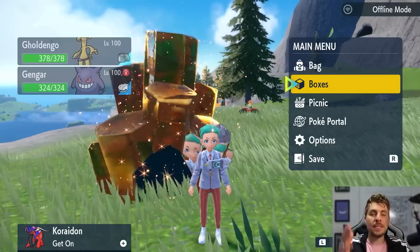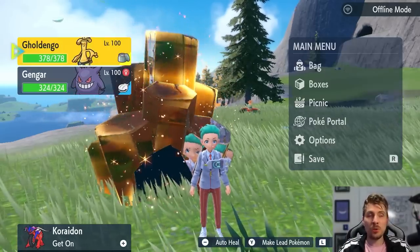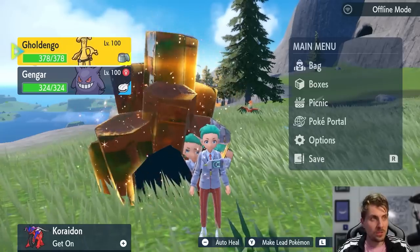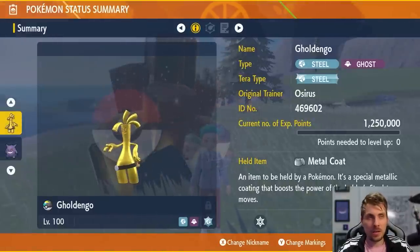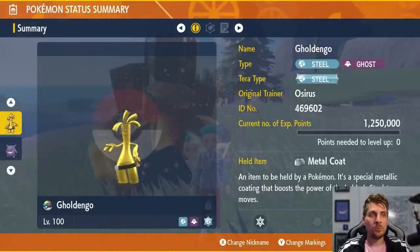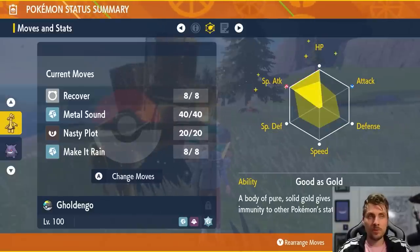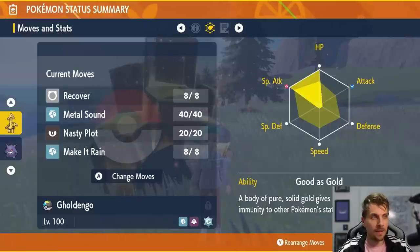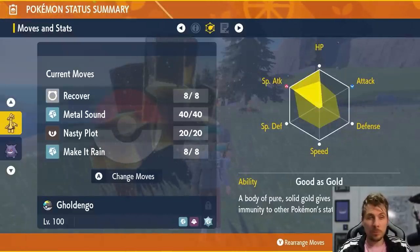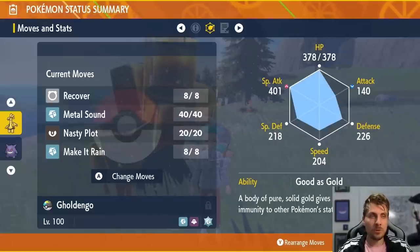Next we'll look at options specifically for Sylveon. A really nice option is Gholdengo — Steel and Ghost typing is great against Sylveon. We've given it the Metal Coat item with a Modest nature, 252 HP and 252 Special Attack EVs, and the rest in Defense. It's probably not the best to bring against Garchomp, but for Sylveon it's a great pick.